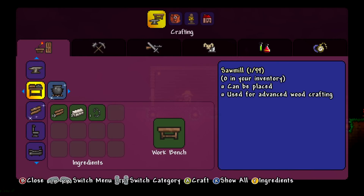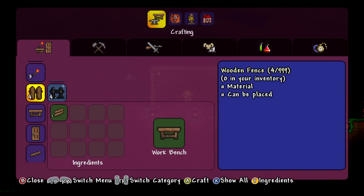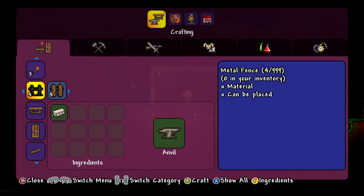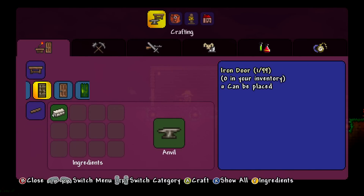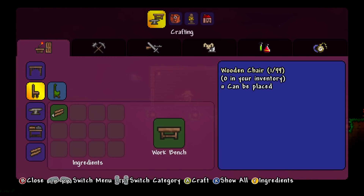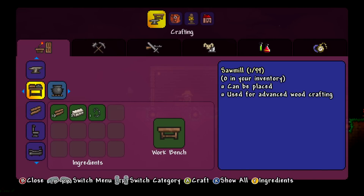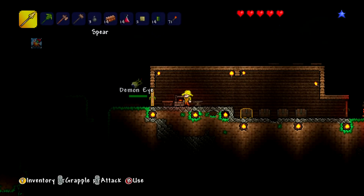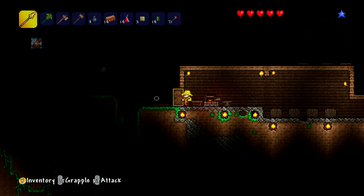A cactus chair — yeah, that sounds comfortable. Sawmill — advanced wood crafting, it's probably time to get one of those. Fences, cactus fence, metal fence — oh, cactus fence would be awesome. Cactus door! Wow, look at all this stuff — so much stuff that wasn't here previously. Let's make a wooden table and a chair, push right. Let's make a sawmill. There's a demon eye out there — kill those and you can get lenses. Have they changed color? I'm sure they used to be red.